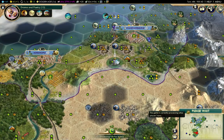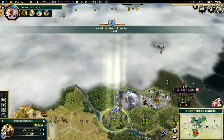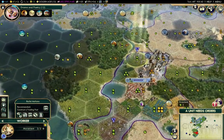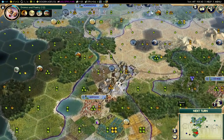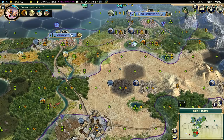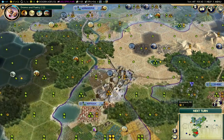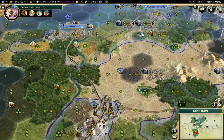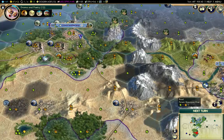The nice thing about Civilization V versus previous versions is you don't actually have to switch production to the thing you want to buy - buying things happens immediately. Build a farm there. Looks like Antioch's going to be my big improvement area that gets done first.